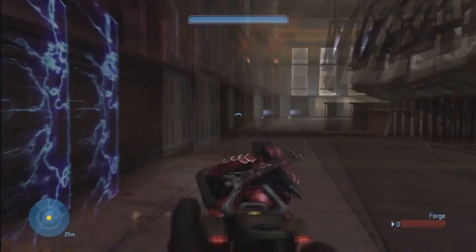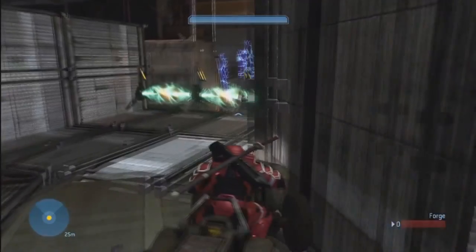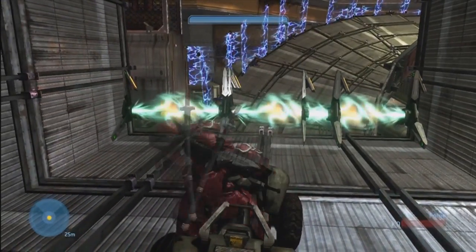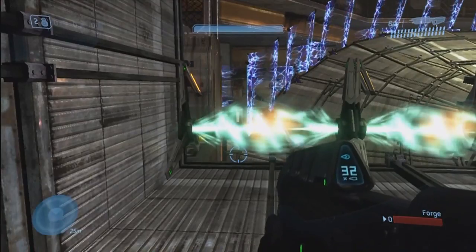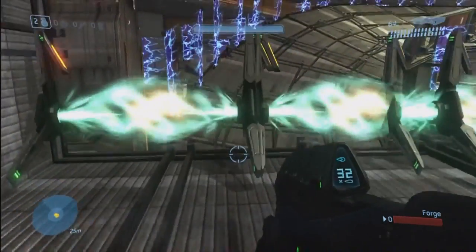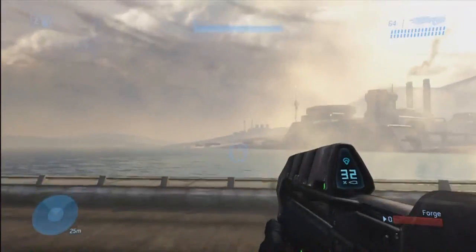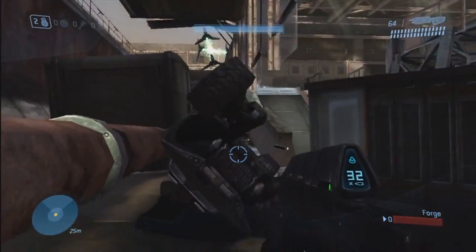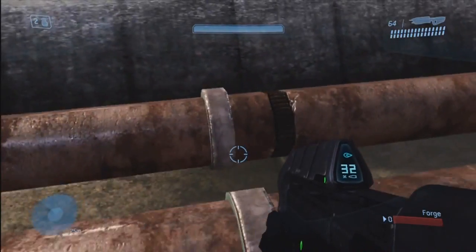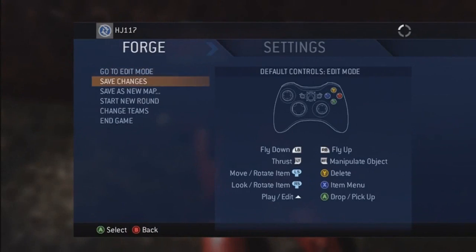The funniest thing about this map is at the very end I have teleporters. The reason I made these teleporters was because I saw a bunch of other maps with teleporters at the end, and I had no clue what they were for. So I was like, okay, I'll make a teleporter at the end — everybody else is putting teleporters at the end, why can't I? I didn't know that it was like, put a checkpoint at the end and teleporters were there so you couldn't cheat. I think my first five maps I just put teleporters in there because everybody else put teleporters in there and I thought that's what you were supposed to do in racetracks.